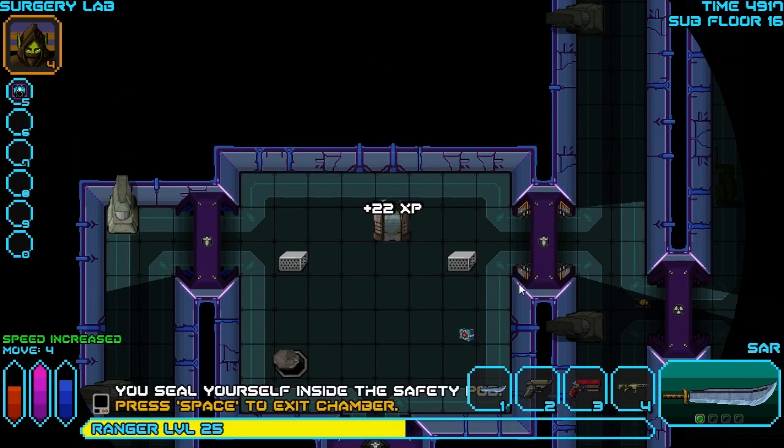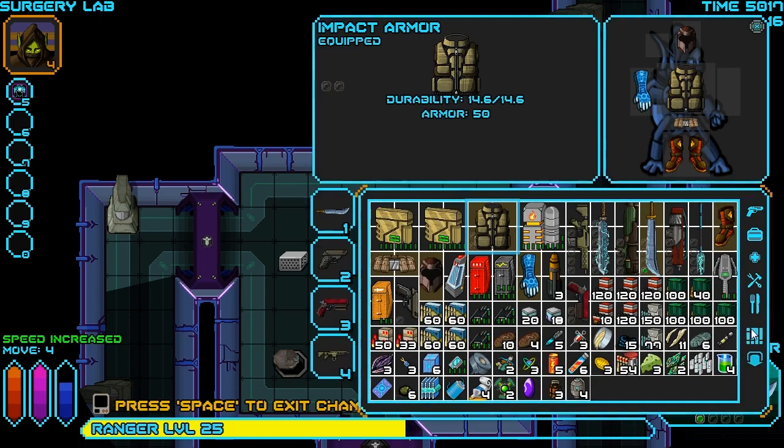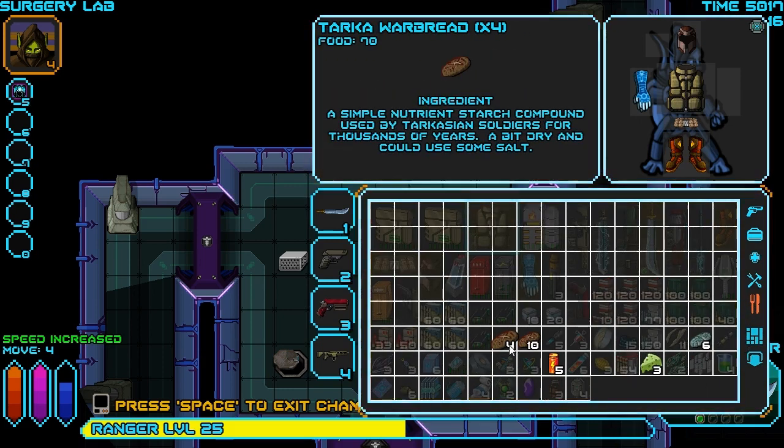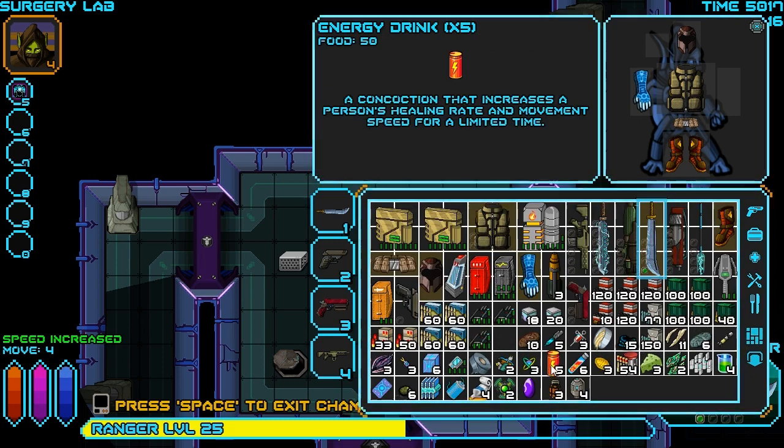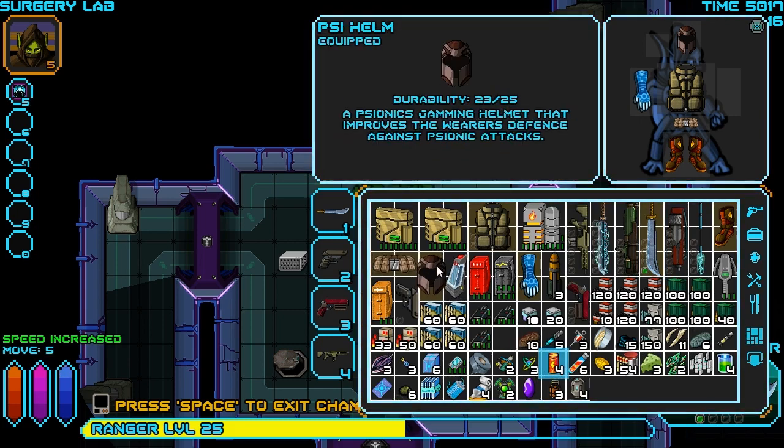I'm going to heal up in here in the safety pod first, just for the fun of it. Hit X to rest, and I will see you again when the resting is done. We're all rested up, and I know there's a medkit on the floor there, but we're probably going to use that later anyway, so I'm just going to leave it there for now. We should also eat some food. I'll just eat the rest of this stack of breads, and we can bring our medkit with us. I'll also chug an energy drink just for now.